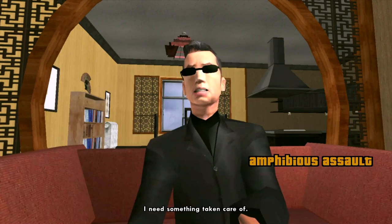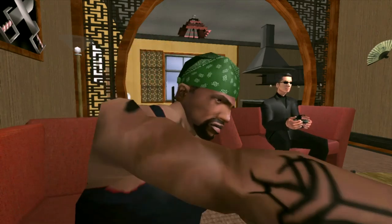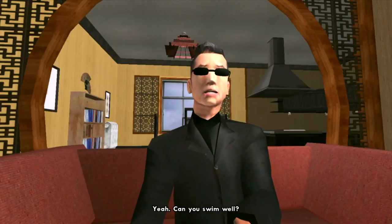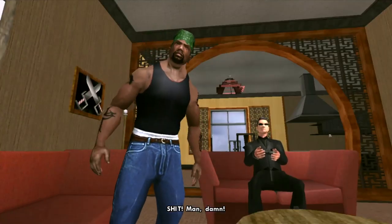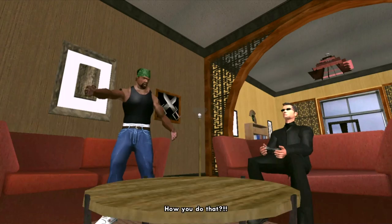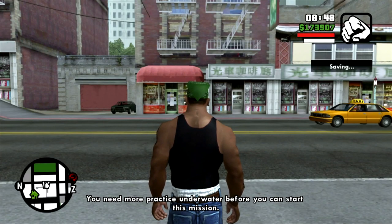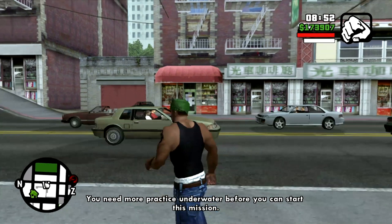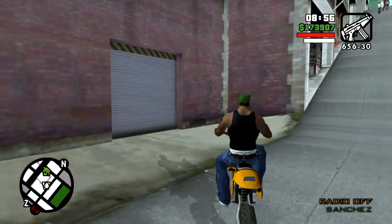"I need something taken care of." "Hey man, quit trying to distract me — how are you in the water?" "What, you mean can I swim? Yeah, can you swim?" "Well no." "Shit man, damn. How'd you do that?" As you can see, it's called Amphibious Assault and CJ needs to practice his underwater skills.